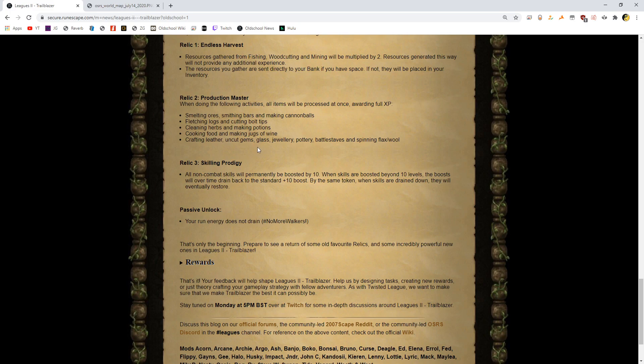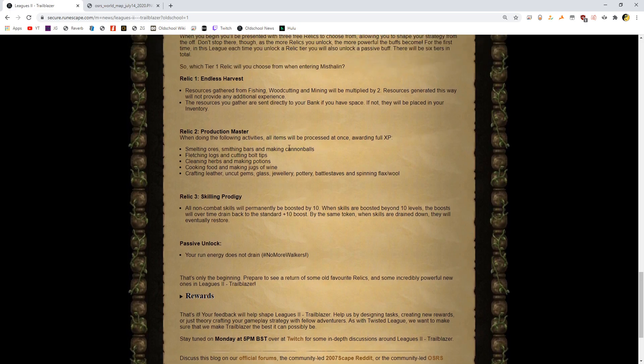And then the final free relic: Skilling Prodigy. All non-combat skills will be permanently boosted by 10. When skills are boosted beyond 10 levels, the boost will over time drain back to the standard. By the same token, when skills are drained down, they will eventually restore. This one seems initially much less overpowered than the others. I feel like this is going to be the underpowered one. It seems like it'll give you early points and early access — like if there's a task to cook 100 sharks, you need 76 fishing normally, but at level 66 you could fish sharks with the boost. But comparatively to the other relics, I don't know about this.